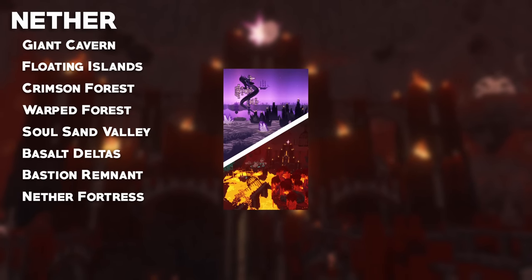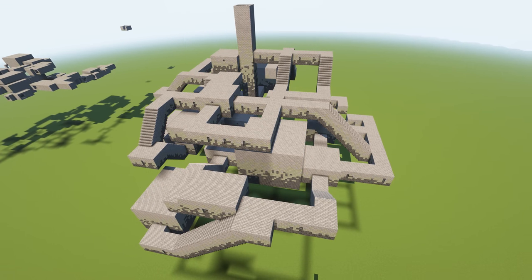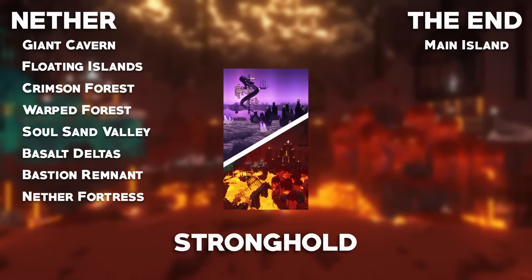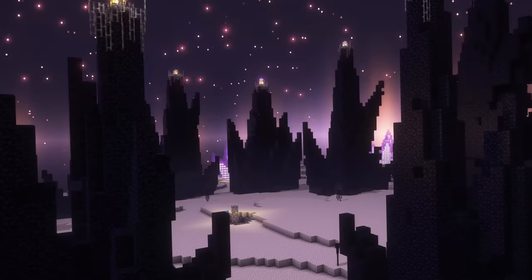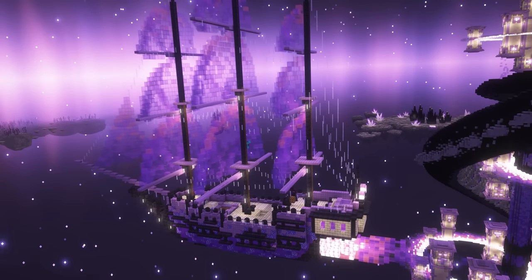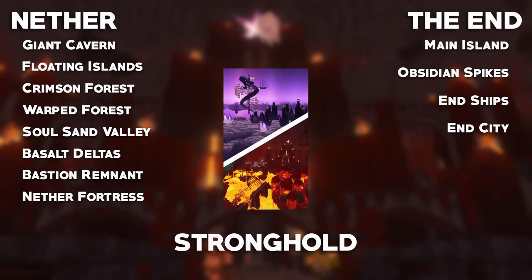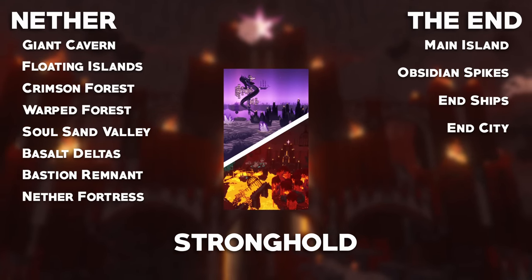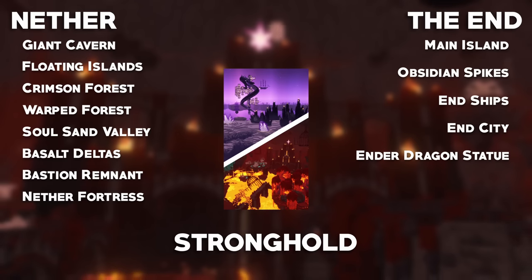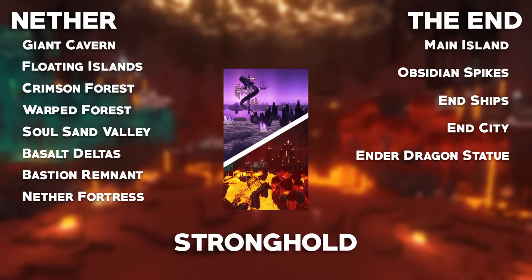After that, we'll be heading to a top secret location to work on the stronghold, making some epic improvements to the vanilla structure before tackling the end. There, I'll be transforming the main island and obsidian spikes to create the ultimate battleground for your final adventure in the USW. I'll also be upgrading the end ships and giving the end city a massive transformation. The new end city will be mystical and futuristic, and it might just be built around the biggest statue in the entire USW, honoring Minecraft's mighty ender dragon.